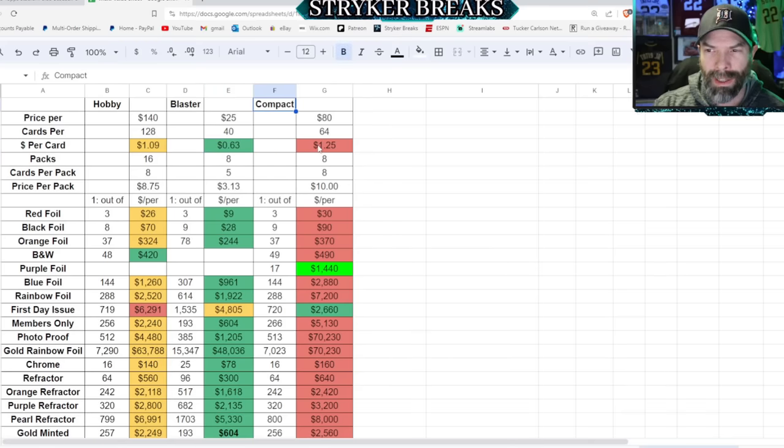Compact boxes — I think they might drop down a little bit. If these get down to like $75, that would be a sweet spot, I think. Because if it gets down to $70, the Compact box is actually the way to go. The odds are pretty much the same per pack on almost everything, so then you get to the point where the autographs would be the same price, and you're also getting purple foil. If you find Compact boxes dropping to $70 and Hobbies at $140, then you could jump on the Compact boxes. And if you see Hobby boxes dropping any lower, you can jump on Hobby boxes.